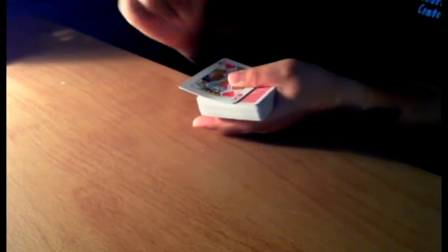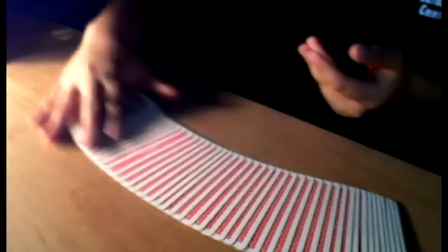Now your cards are completely lost. But I could do something really cool with these four kings — if I just wave my hand over the deck and snap my fingers, just like that, that's all it takes. And right there, between those four kings, there are three cards, and those three cards are actually your three selections.